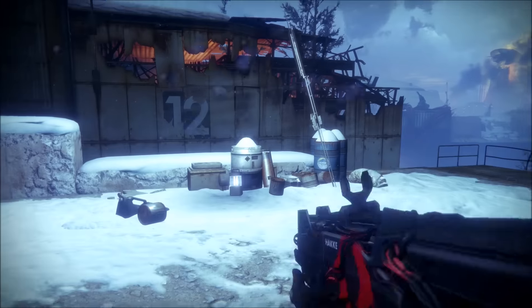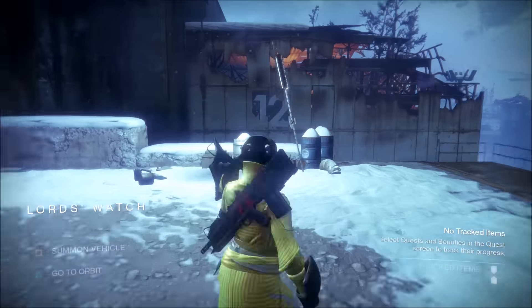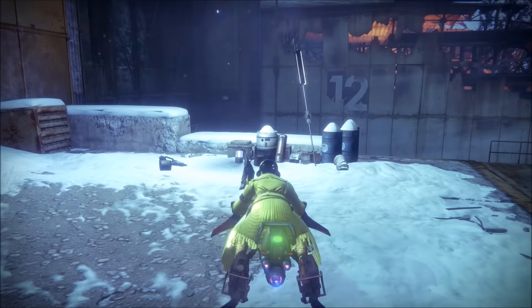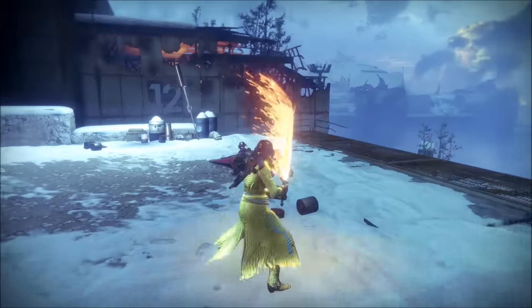Now, I can swap weapons as you can see here, pull out my sword and it will still have the flame effect. And I can even hop on my sparrow as I'm about to do now, jump off the sparrow and as you can see, the flame effect is still there.